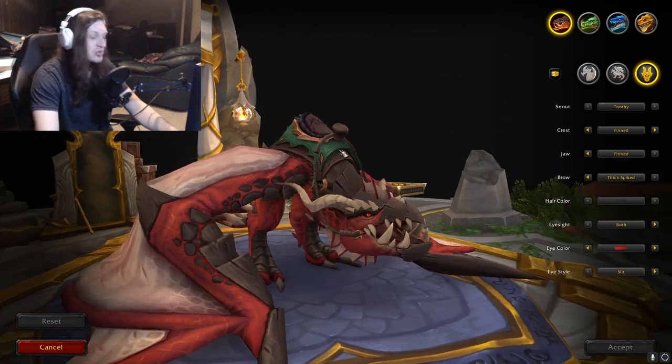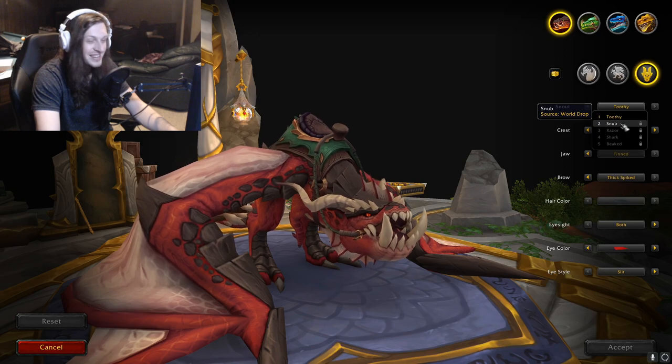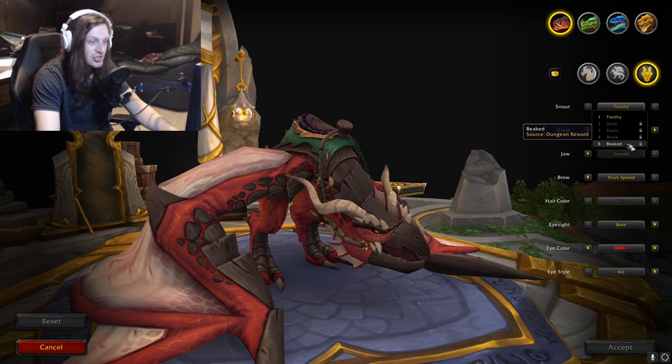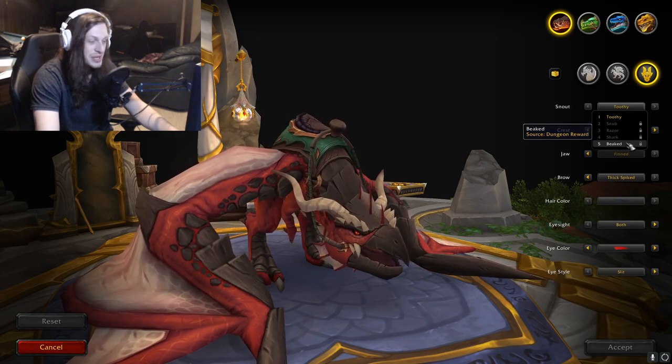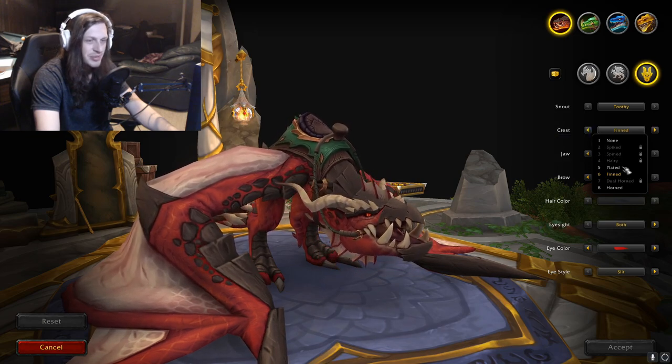Now it looks like we've got more dragon face customization options. Toothy. Snub is pretty funny looking. Razor — that's sick. Shark. Beaked. We have Crest options — it's on the top of their head: Spiked, Spined, Hairy, Plated, Finned, Dual Horned, Horned.